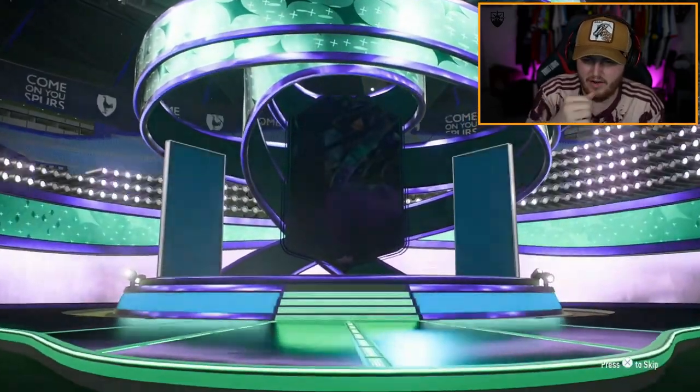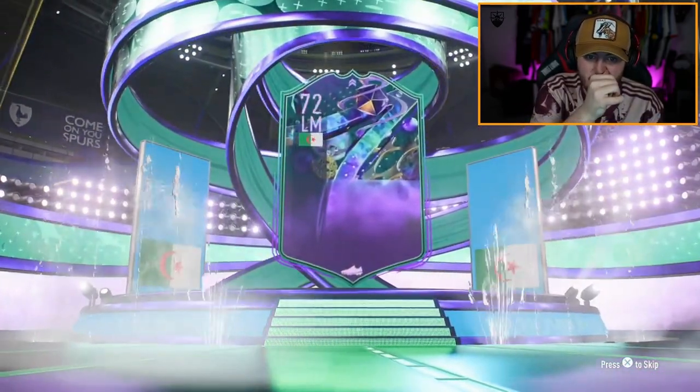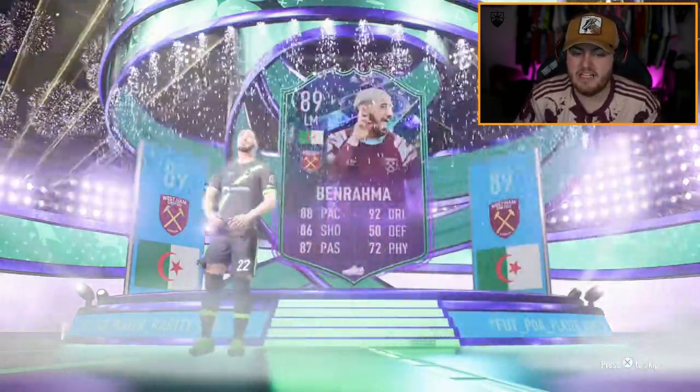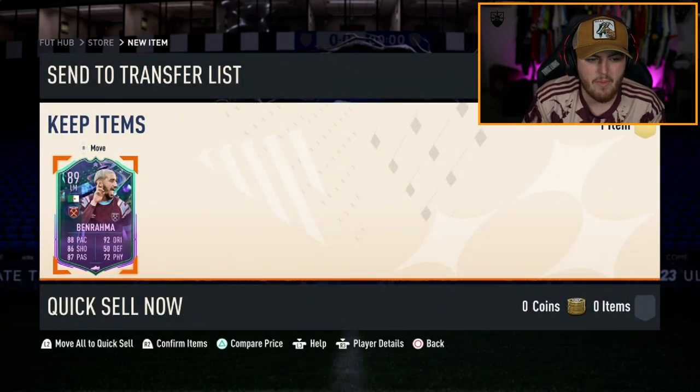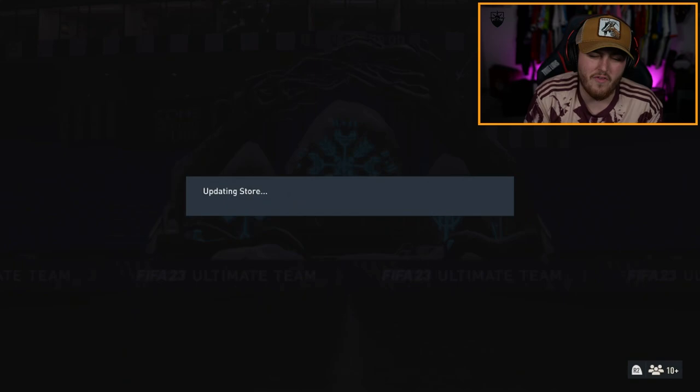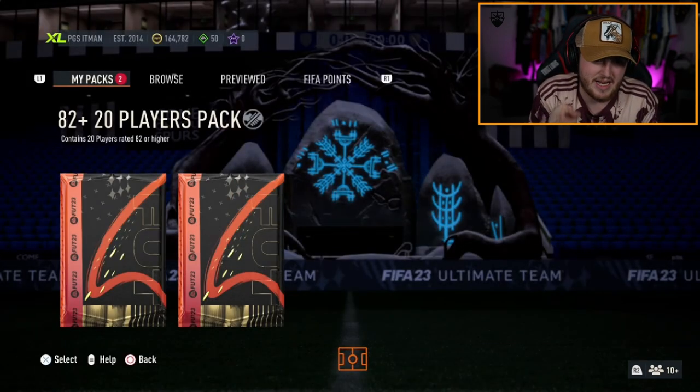That being said, I did open four and get really good ones as well. Foot Fantasy — Benrahma's not bad. I do think this card will get some upgrades. I think this card could be in the low 90s pretty comfortably, although West Ham aren't great. I think they only need to win one game, and Benrahma will score or assist as well. So I think that's actually a solid card. With the upgrades, could be very nice.